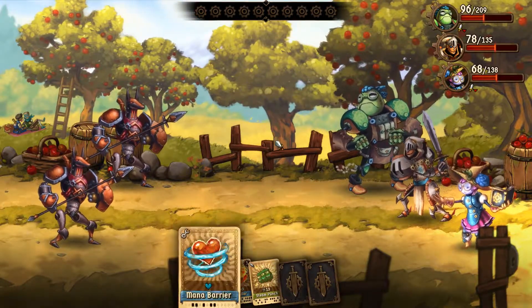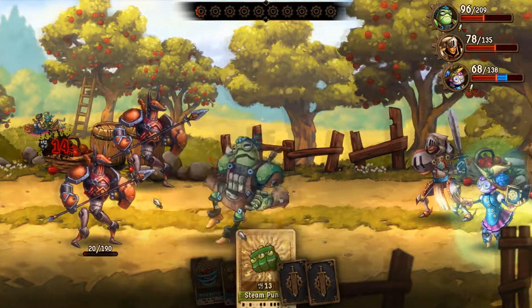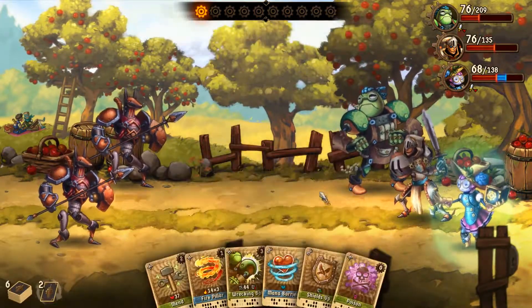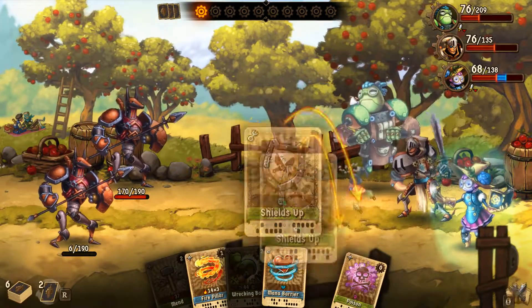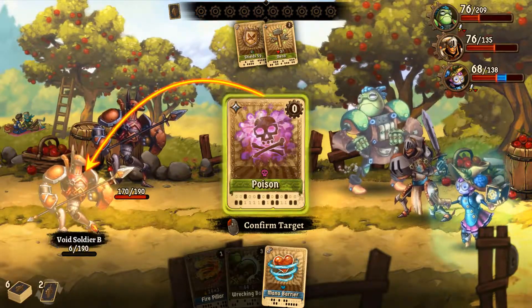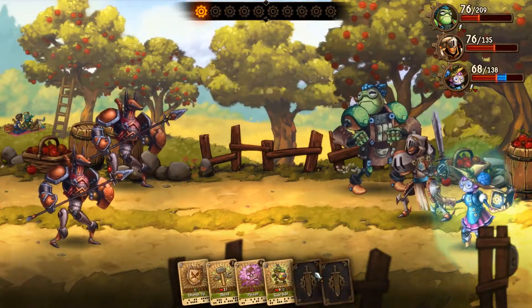Alright, so we can get our Mana Barrier down on Copernica, which is always nice. Get our Halo Shield. Not quite. So it looks like Poison does have a set amount of time that it goes. Shield's up. We need to go ahead and mend as well. This'll probably be more useful on you. There we go — so now we get the Guardian proc as well.